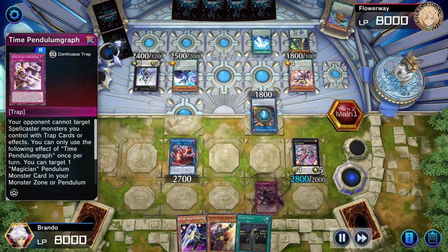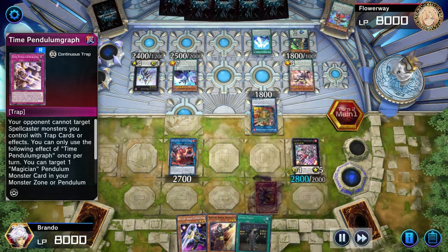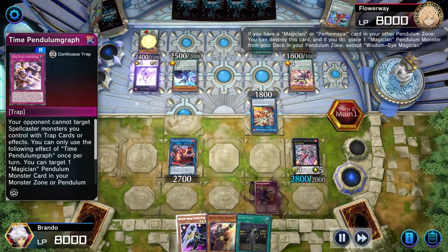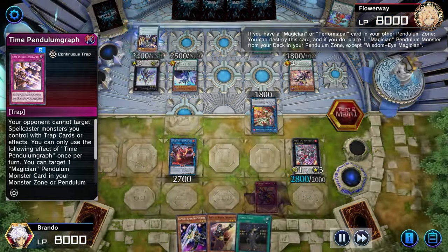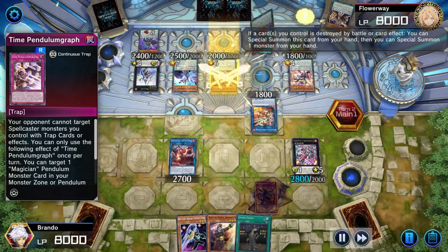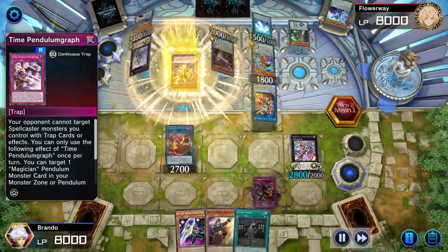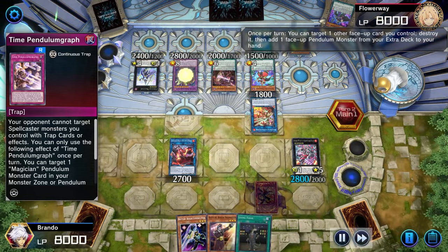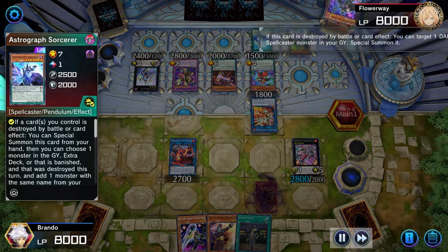He gets his trap like I predicted and he's going to draw another card. Wisdom Eye is going to set that pendulum scale right back up and he's also going to send a card out of his deck to trigger it. There's Chronograph — he's going to use those two to get Starving Venom. He's going to use Electromite a second time per turn, triggering the Astrograph again.